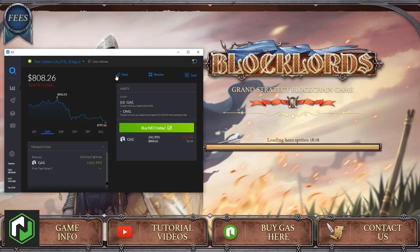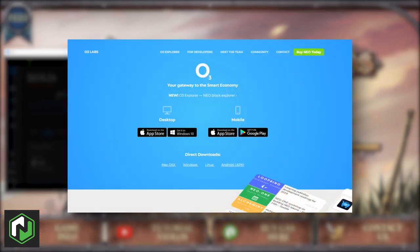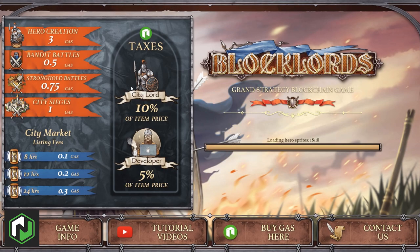Following an initial launch on the Tron blockchain, Blocklords has now launched its NEO-based version following a few weeks of testing through June. The game is accessed using the DAPI offered through the O3 wallet, so you will need the O3 wallet to get started. You can download that from the O3 website — we'll link it in the description. Just pick the version you want based on your operating system and then create or import a new wallet.